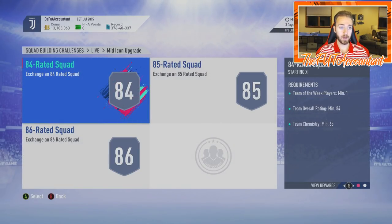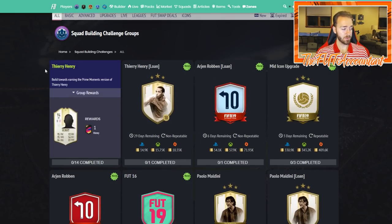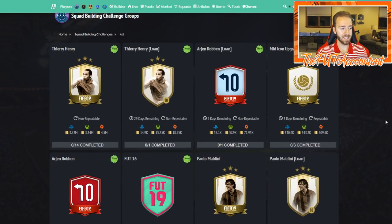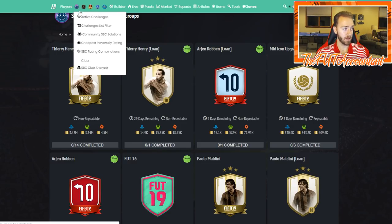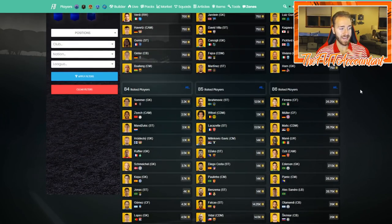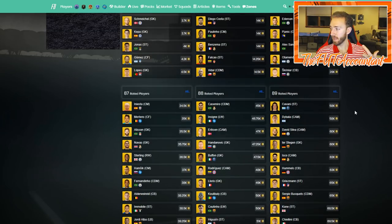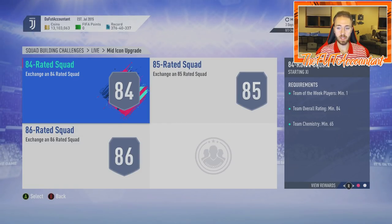We're going to take a look at a couple of Futbin graphs here in a second. This SBC is decently priced based off the value of the cards you're getting in return. Looking at Futbin right now, the Thierry Henry SBC is about three million coins — that's a bit overpriced. The Robin SBC is 900k which I think is overpriced. Then they dropped the mid icon upgrade which is 343,000 coins. The cheapest players by rating: 86s are almost 30,000 coins, 87s are 35k, 88s are over 45k, and 89s are almost 60,000 coins — that is ridiculous. Yet this SBC still manages to be around 350,000 coins, and this was the biggest bang for your buck SBC they dropped today.